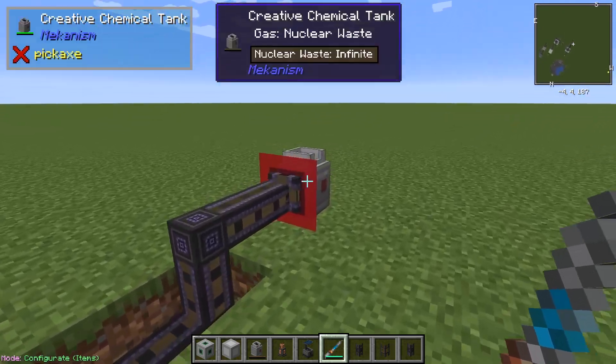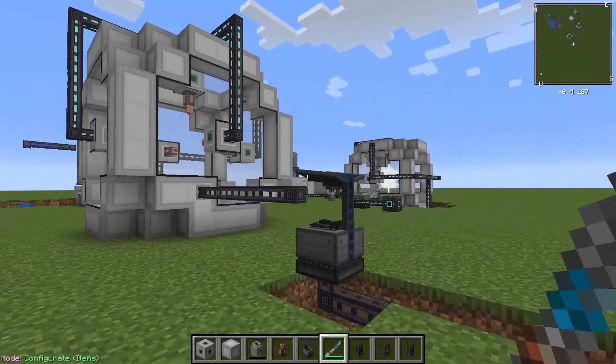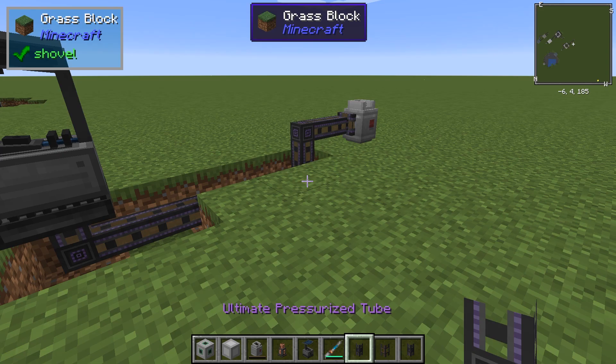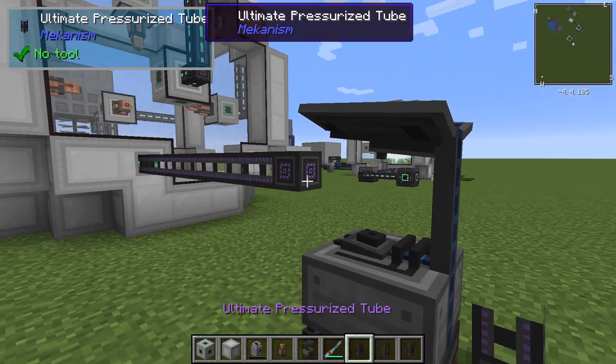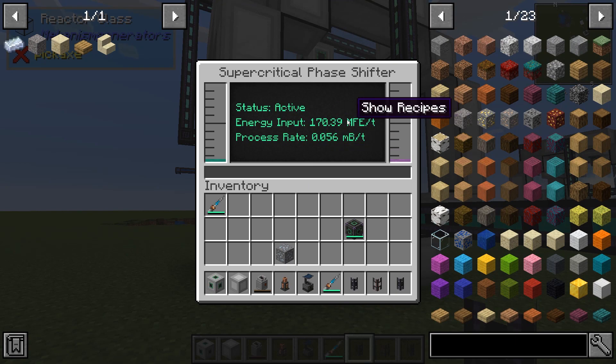We're just going to pretend that this is a fission reactor, such as the one we have over there. If you want to see my tutorial on fission reactors, you can check that out. Nuclear waste goes into here, is turned into polonium, and then the polonium goes into the supercritical phase shifter.